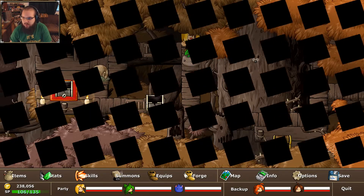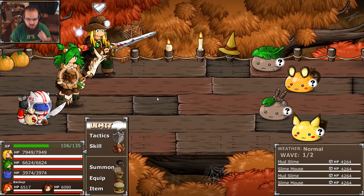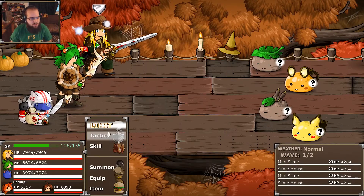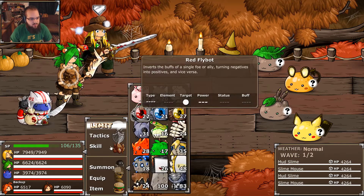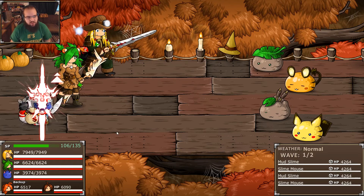Now that we have the ladder, we can pretty much freely exploit this area, which is really nice. Don't need to capture any of these guys. Weak to dark. Let's just have No Legs go to town here.